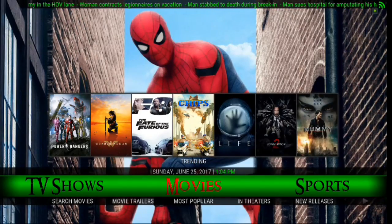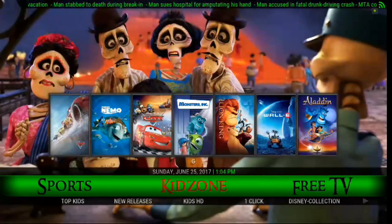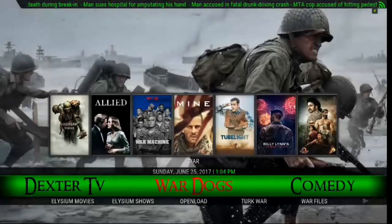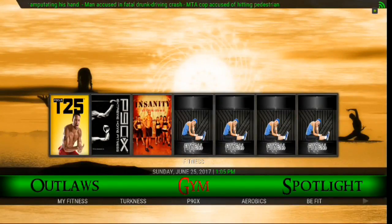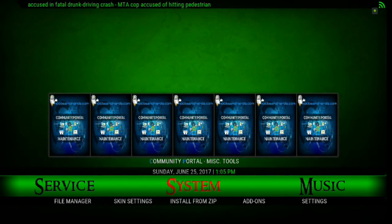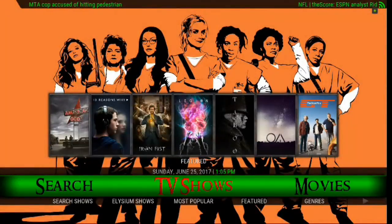It's got the Eon Knox skin, which is an awesome skin. So you can kind of check that out. We'll scroll through the menus here. You've got movies, sports, kid zone, free TV, Dexter TV, war dogs, comedy, nightmares, outlaws, gym, spotlight, service and system, music, and then you've got your search option there on the menu. And then TV shows and back to movies.